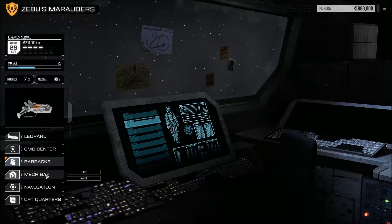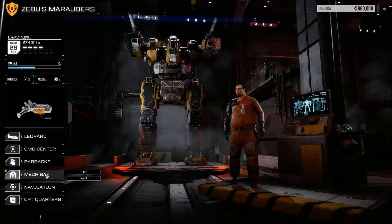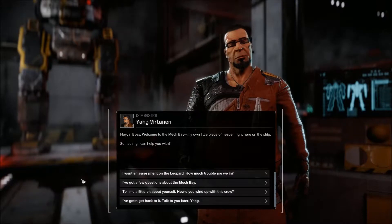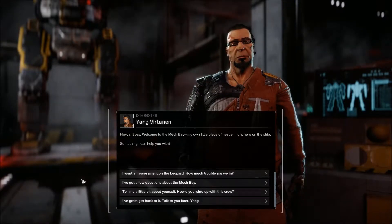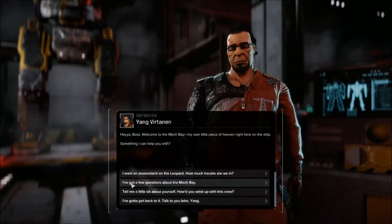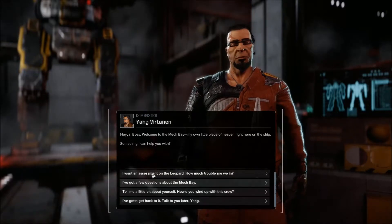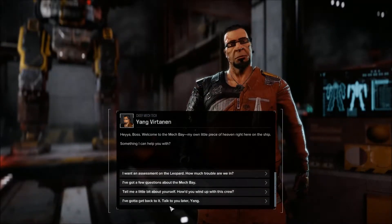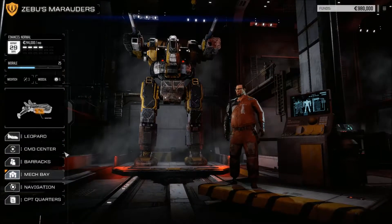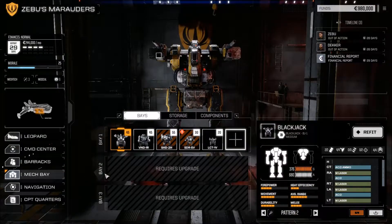Back to the main screen: the big thing you have to keep track of is the mech bay. This is Yang Vertanin, your chief mech tech. You can talk to him about the mech bay if you have questions. He'll give you his opinions on things, just like your other characters.